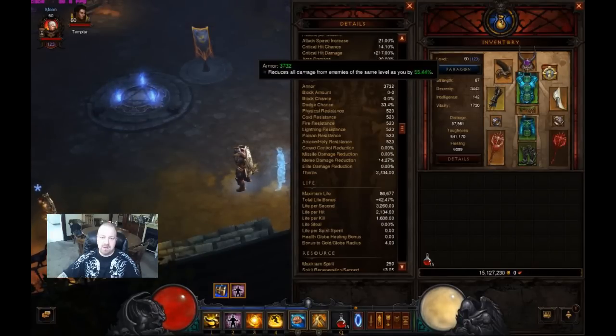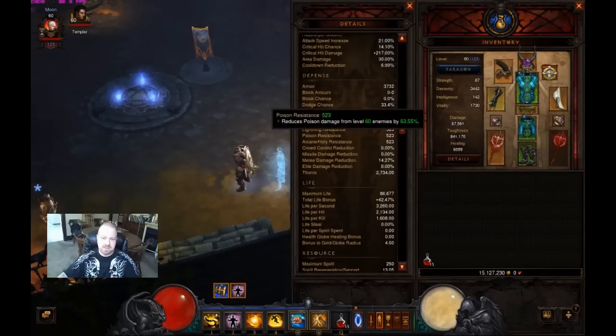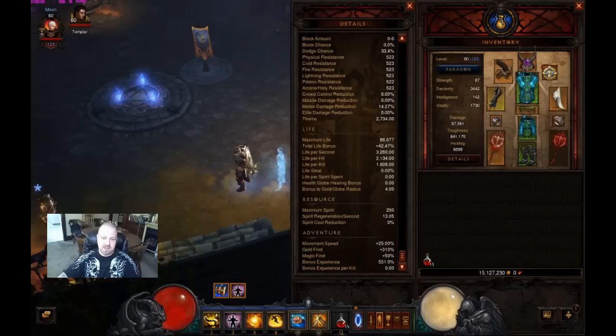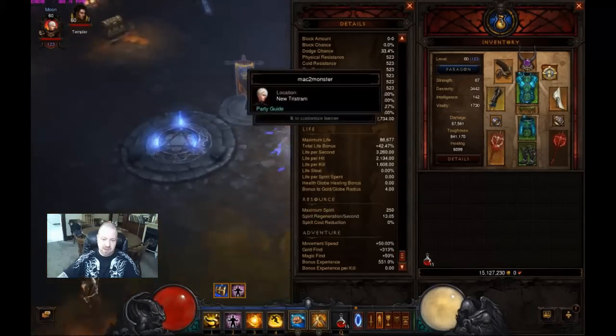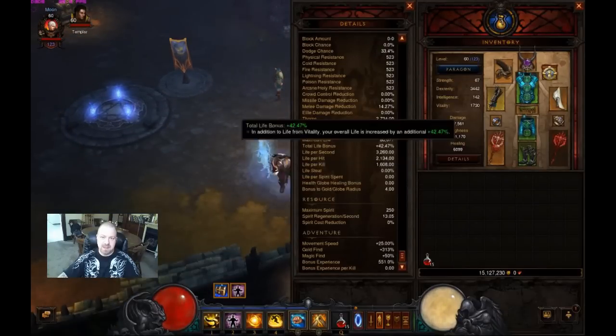Armor is kind of low, decent resistances, no life steal. But high life per hit at 2,130 — life per hit pays out pretty well — and life per second is really high too. I've got 13.5 spirit regeneration, which is what I needed. Movement speed is plus 25% from gear, and Tailwind adds another 25% once active, giving me plus 50% total.